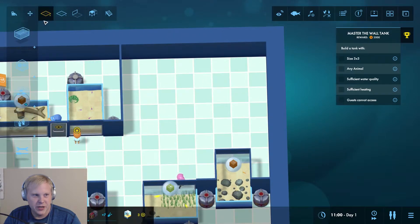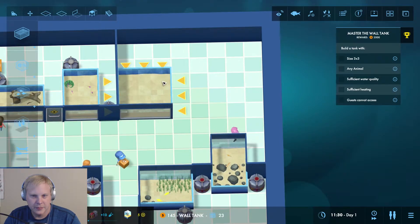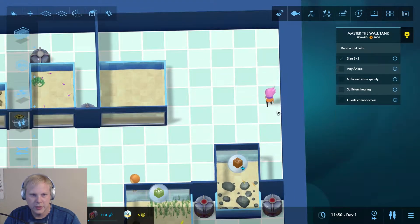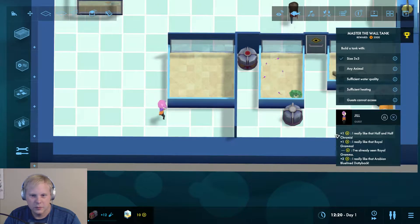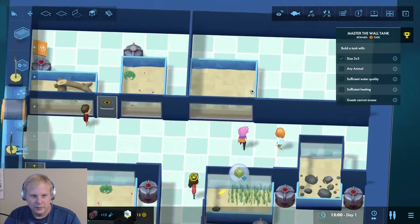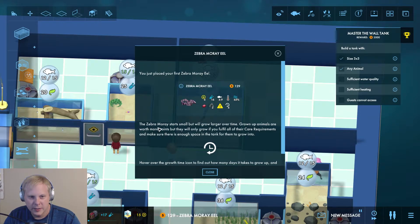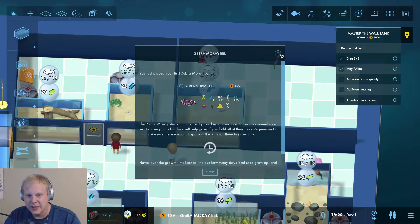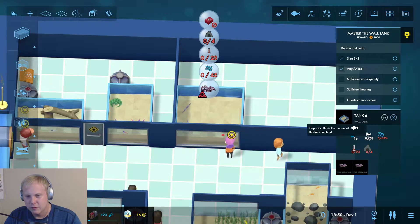We need a tank of size three by three — let's do a wall tank, three by three. How big is it? 23 — good, we can fit two zebra morays. Let's place our first zebra moray. Basically, this is the amount of days it takes to grow — in four days he'll reach a size of nine. We need to make sure our aquarium size fits the grown-up version. Each one of them will take up nine spaces when grown and we have 23 spaces, so we're good.